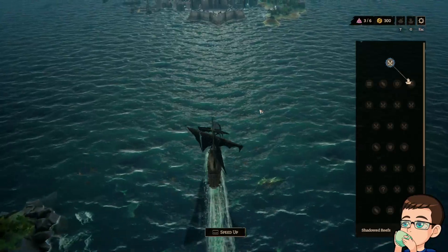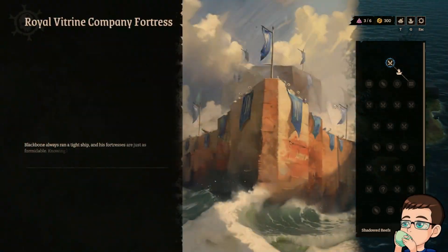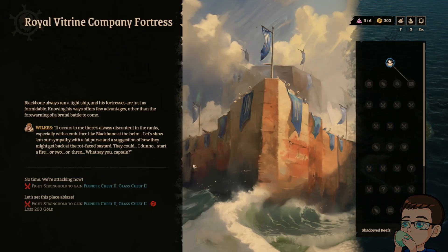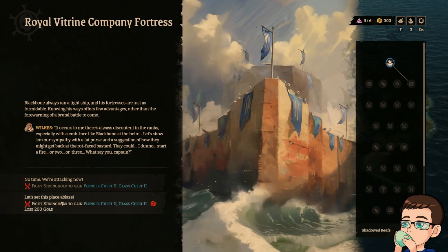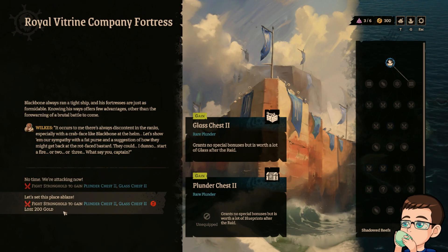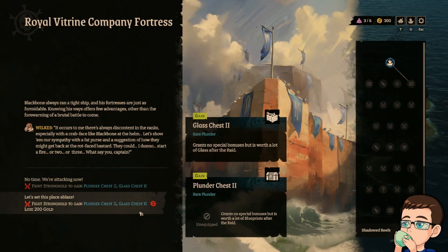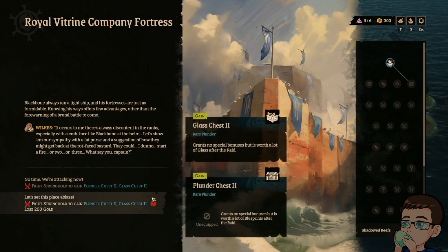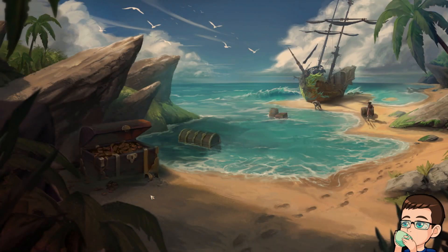Now we've got to fight — take on the company fortress. The end of each raid is a fortress battle, which is essentially the boss battle. I get the same rewards. But what's the difference? This one I lose 200. The place is ablaze so maybe there's more fire points lying around. What have they got? Whale tails, Swordfish, Pawns, and Flintlocks.